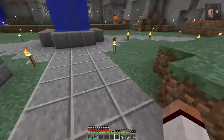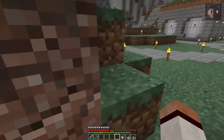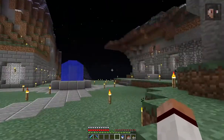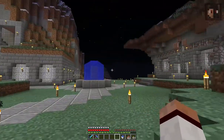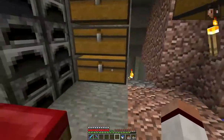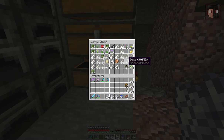The last thing I want to do now is get some saplings, some bone meal, and we're going to make this area more pretty. Because let's be honest, it's quite empty — it's only buildings and a bit of water. So we have to create something more beautiful, something more appealing to the eye. We're going to put some oak, maybe a big spruce.